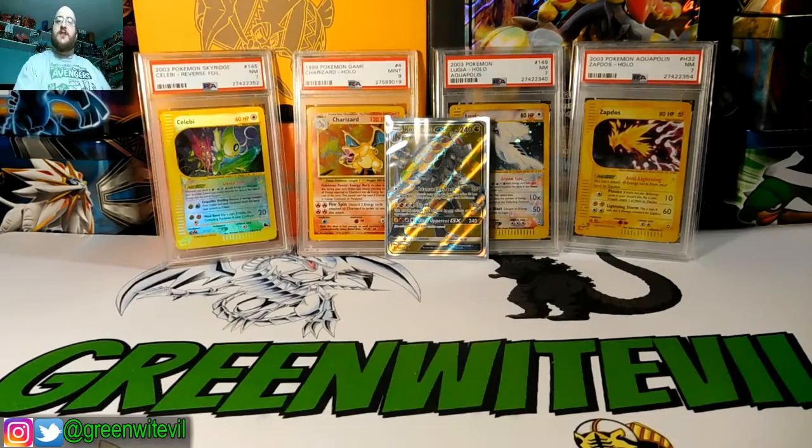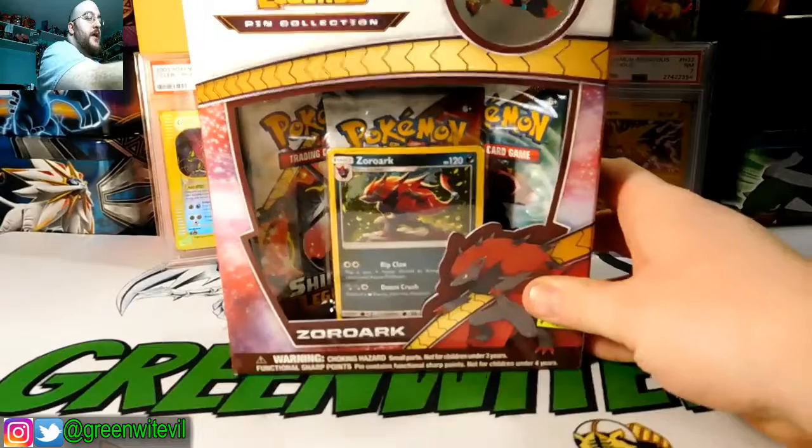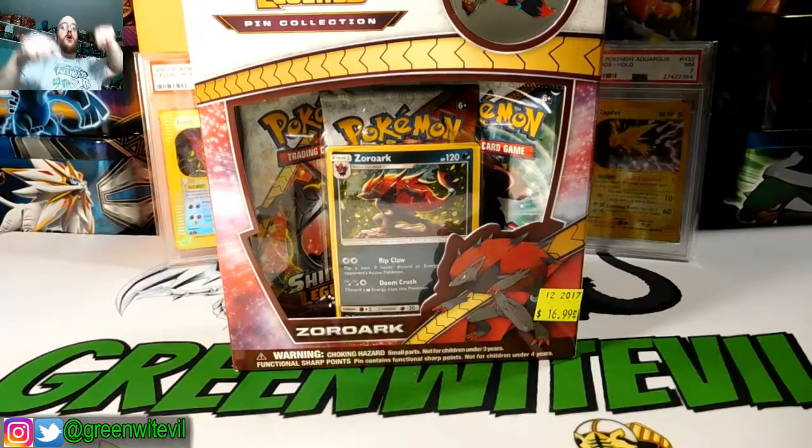What's going on YouTube? GreenwoodEvil here. Today we are doing a pack battle — a Shining Legends Pin Collection, Zoroark, and the battle is against Cards at the Quad.